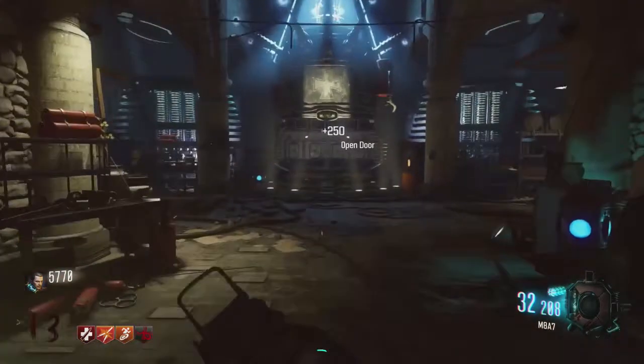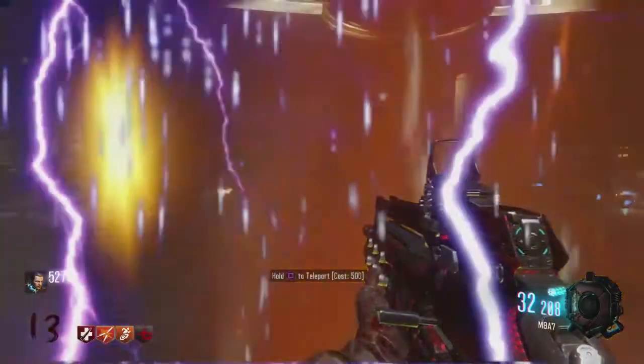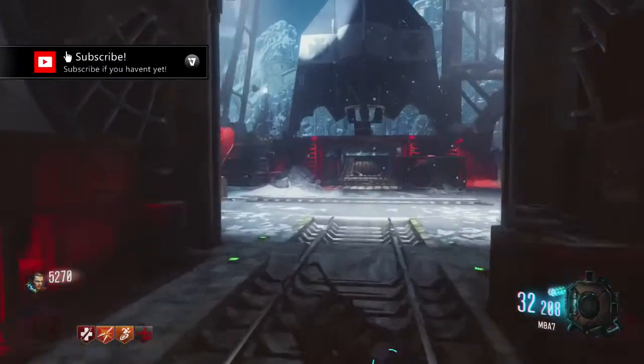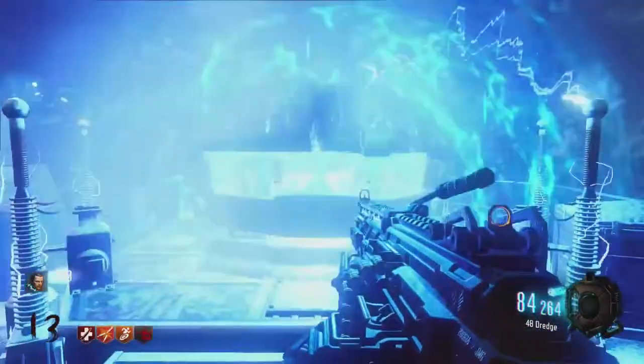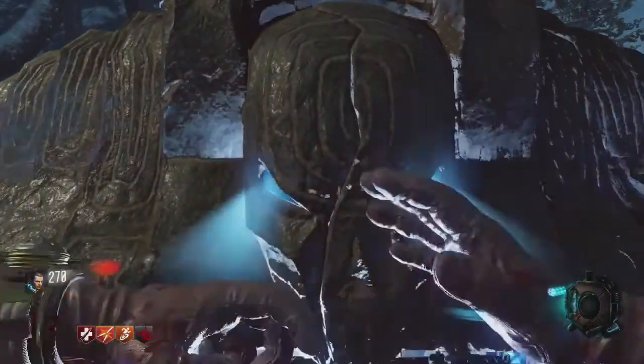Buy the gate, and then run into the teleporter straight ahead, which will send us to a brand new location where we will find our third and final piece to the puzzle. Run through the doors here, up these stairs on the left, and here we go. See how I didn't have to do it myself? It just automatically got itself put together.